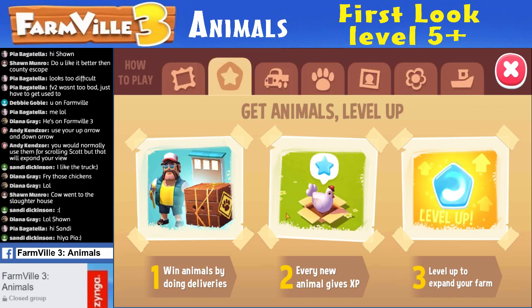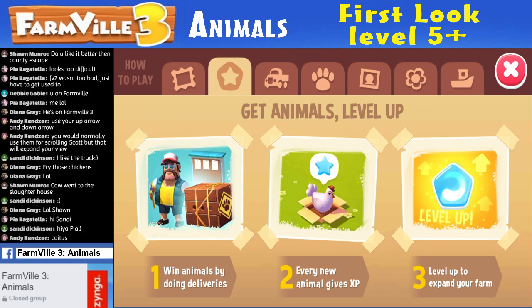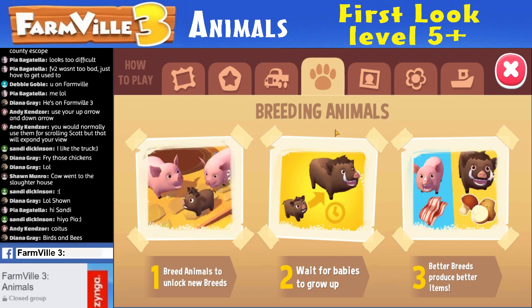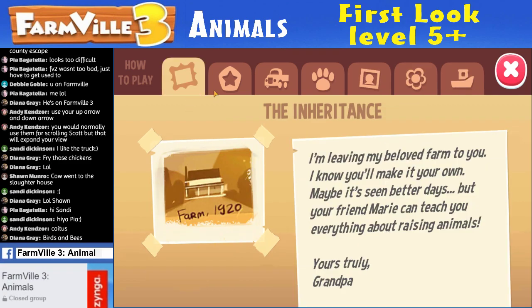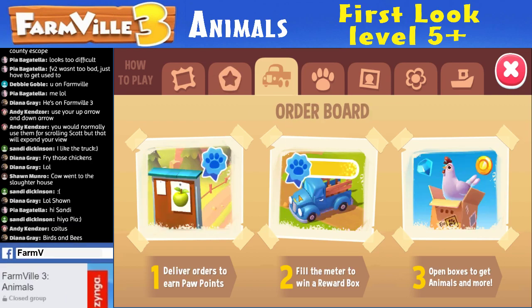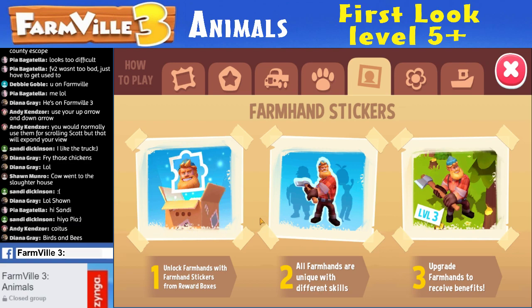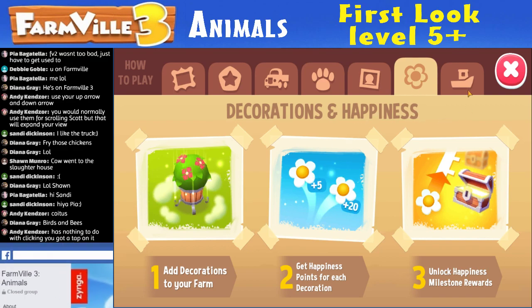I think it's in the question mark. Expand your farm. Breeding animals — breed animals to unlock new breeds. Wait for babies to grow up. Better breeds produce better items. But how do you do it? Yeah the birds and the bees Diana, but what do I click on specifically? Win animals by doing deliveries. New animal gives XP. Order board — deliver orders to earn paw points, fill the meter, get the stuff. Breeding animals — breed animals to unlock. I want to do that but I don't know how. Unlock farmhands with farmhand stickers from reward boxes.